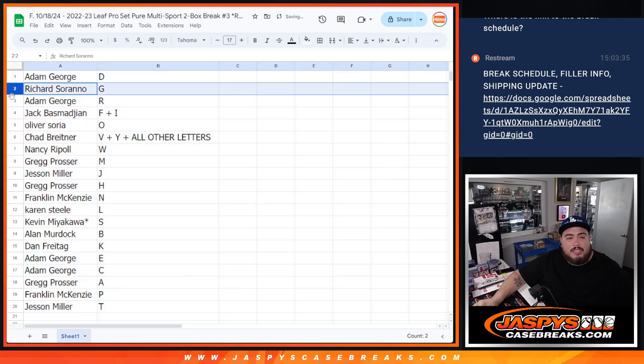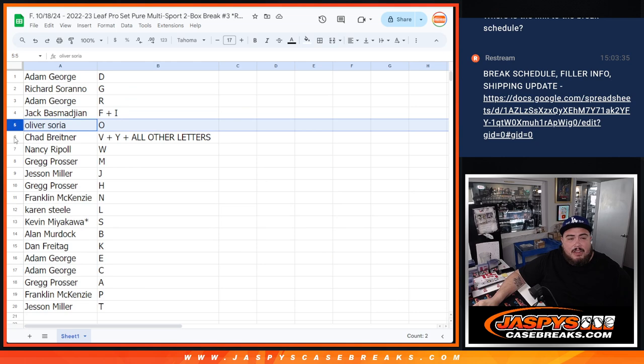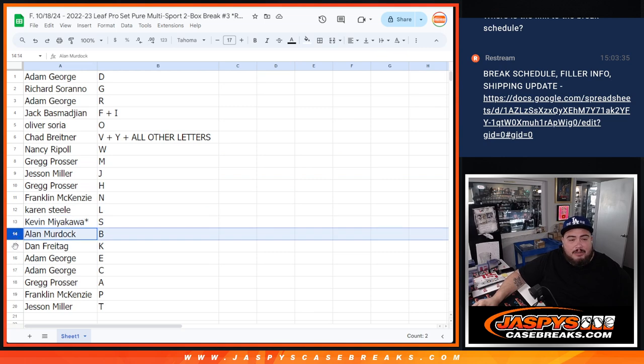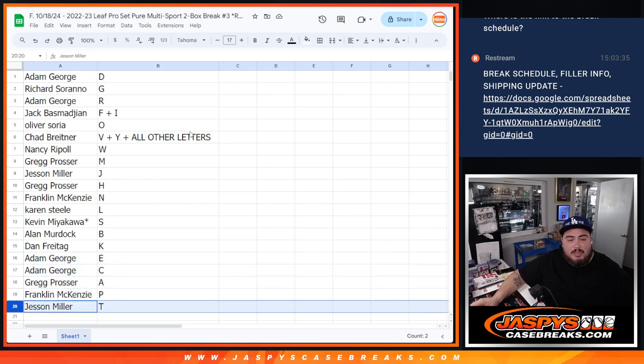Adam, you have D. Richard with letter G. Adam with four. Jack, you have F, I. Oliver with O. Chad with V, Y, and all other letters. Nancy with W. Greg with M. Justin with J. Greg with H. Franklin with N. Karen with L. Kevin with S. Alan with B. Dan with K. Adam with E, C. Greg with A. Franklin with P. And then Jessen with T.